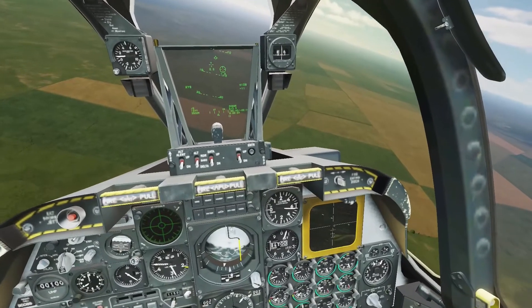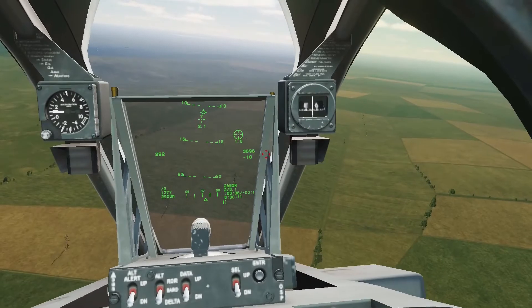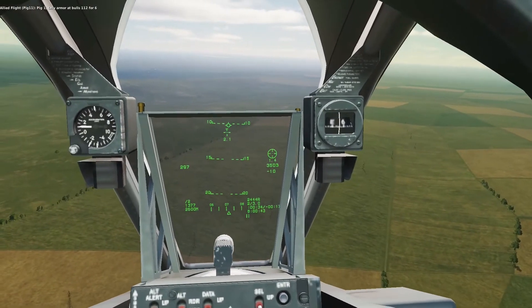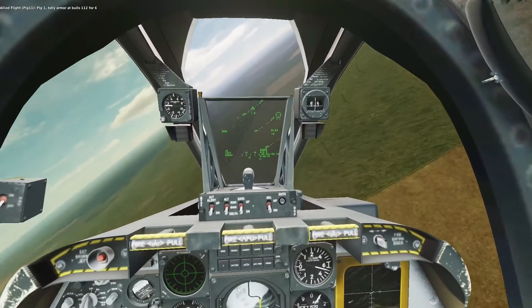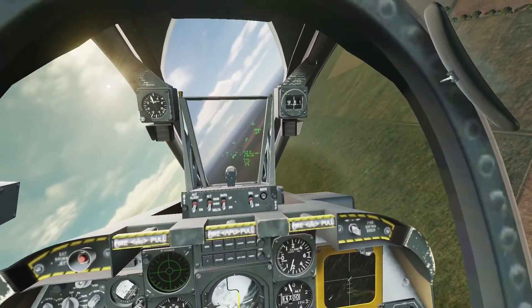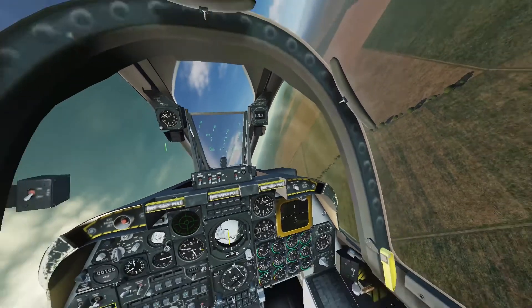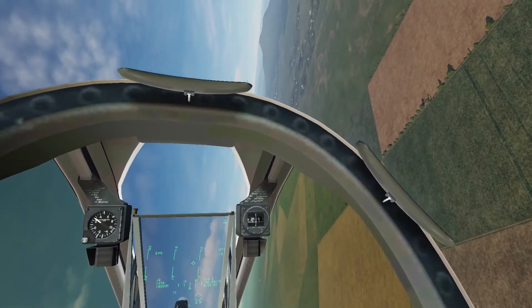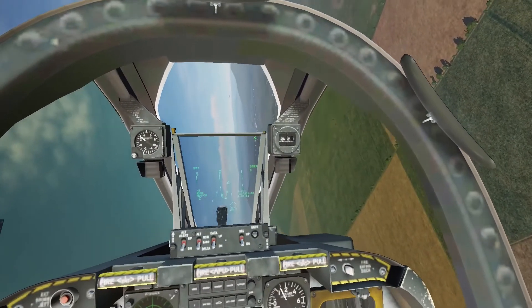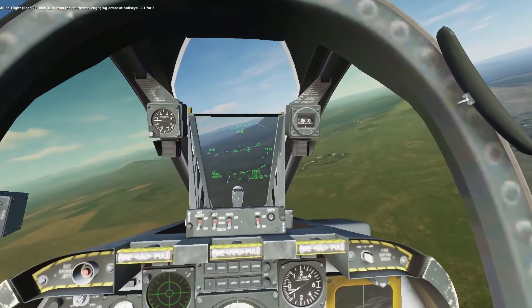I bound the right mouse button to enable visual recon mode. I right-click, and now I have this little red crosshair in the center of my screen. I place this crosshair over the target and left-click. See that callout in the top left? It says 'allied flight,' but that's actually me — that's my callsign. Now I have spotted in the same way the AI does, and every AI on my side knows about those BTRs. See, there goes that other A-10 who's doing CAS. He can see my spotted targets now, and he's attacking them.